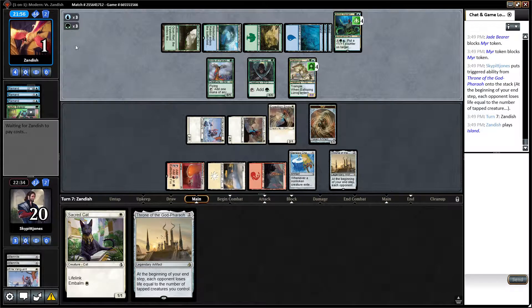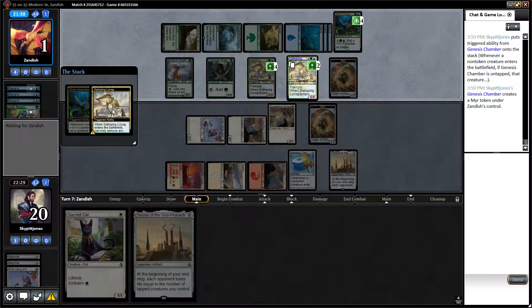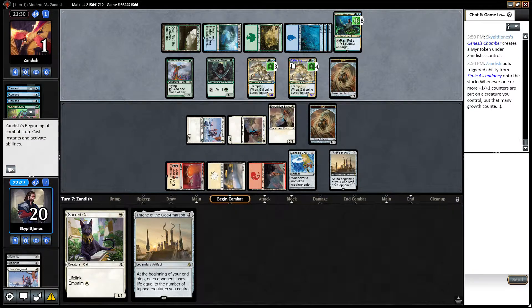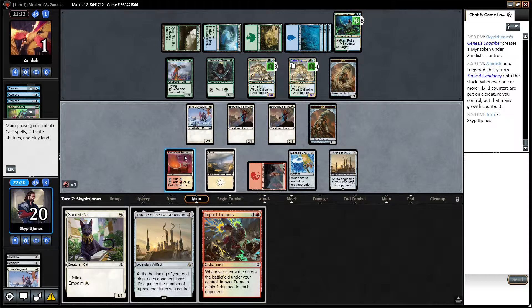He plays a six-mana card — guessing it's a jellyfish-type creature — so he can gain some life. But we've got him right where we want him. He uses some kind of Maro effect on the Galloping Lizog, growing it. Now he's got a six-six and a seven-seven, but he's at one life. If we draw an Impact Tremors we win regardless. And what do we get? Impact Tremors — for the win!